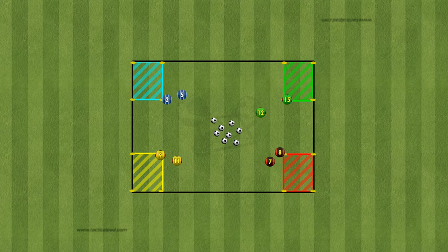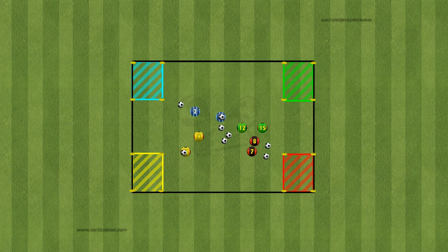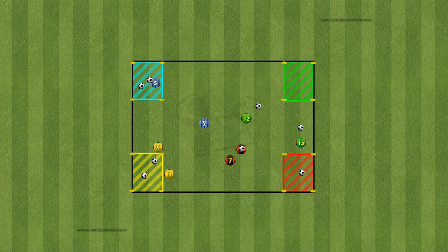Starting off our session called Bring It Home. In this setup, there's a central square surrounded by four smaller squares at each corner. Teams compete to transfer balls from the central square into their respective home squares.